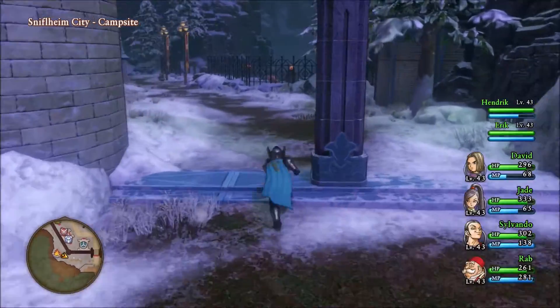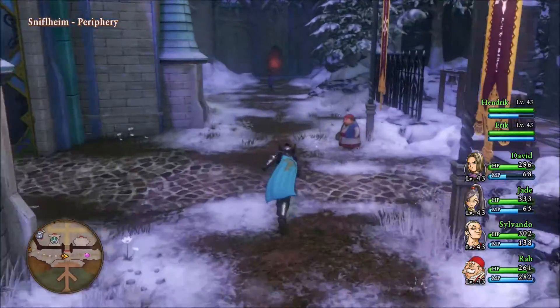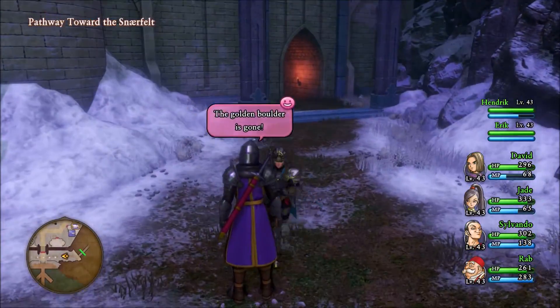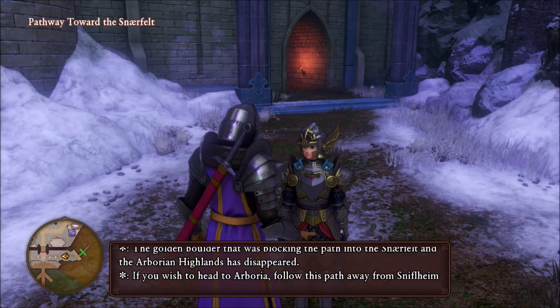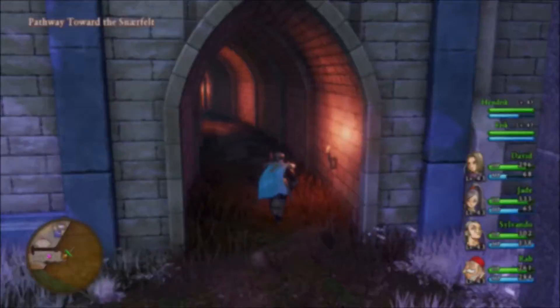Hi there, this is David, and welcome back to Let's Play Dragon Quest XI. Last time we finished up all of our stuff in Snuffleheim, we also rescued Mia, who's Eric's sister, and apparently the golden boulder blocking the path in Snarefelt is gone. So now we need to head on over to Arborea.